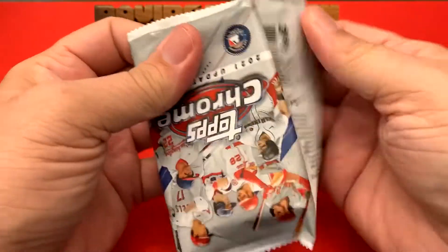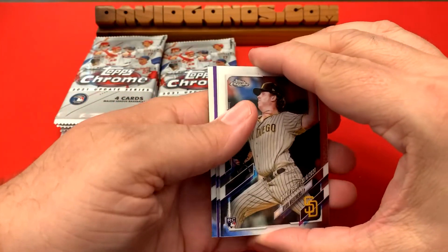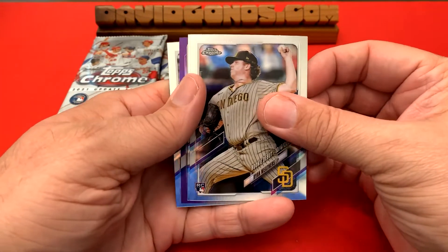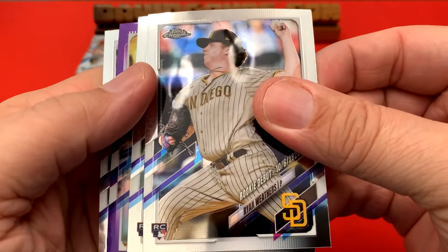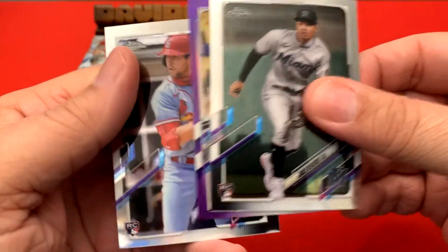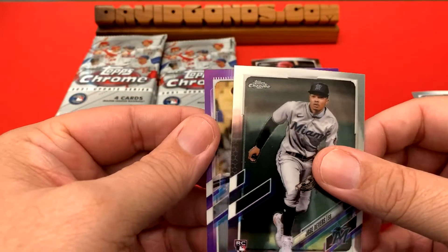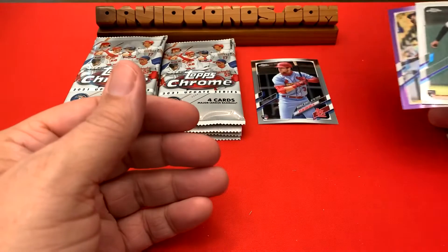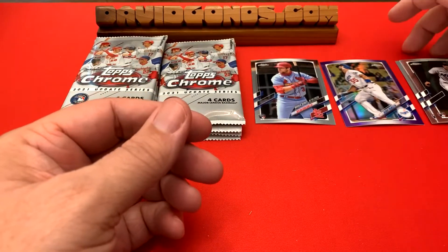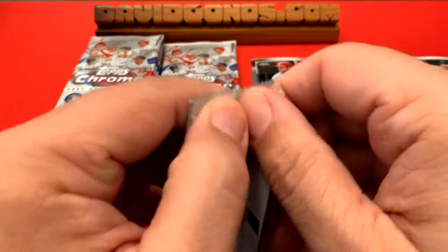That's chrome — I'm a big Topps flagship guy, the regular paper, but there's the purple in there since it's the normal that's the true rookie card. All right, let's see the first pack: Ryan Weathers rookie, Jose Devers rookie, Dylan Carlson — a little Dilly action — rookie debut, and then the purple Albert Pujols purple. All right, let's set the purples aside and the rookies over here.